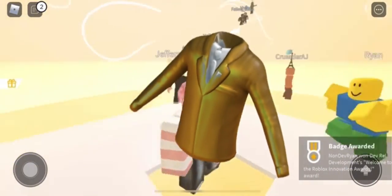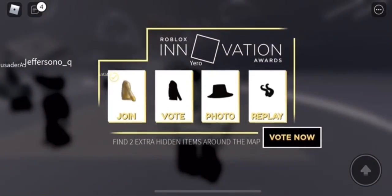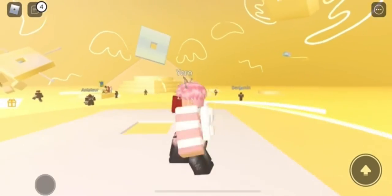In this video, I'm showing you how to get the Invitator's Golden Tuxedo. All you need to do is join the game and you'll see it appear on your screen. That's all you need to do to get it. It's really easy and so simple — you guys should grab it while you can.